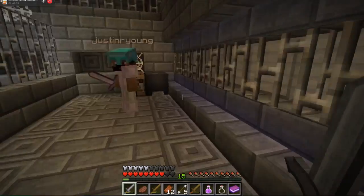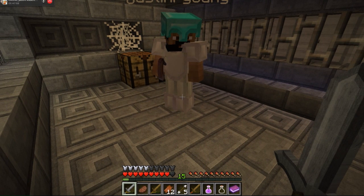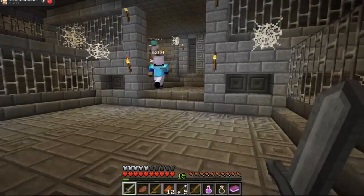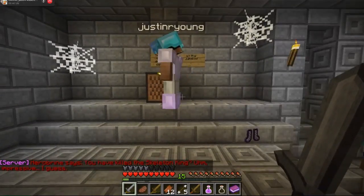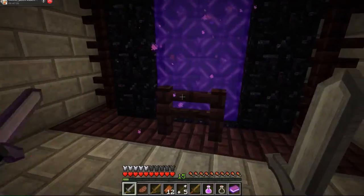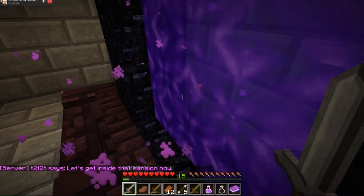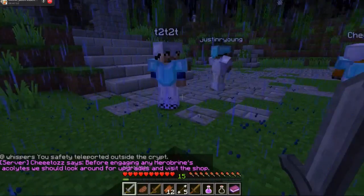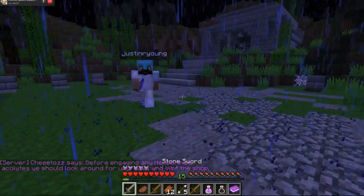Does anybody want an awesome sword? Yeah, I'll take one if you have an extra. Don't just use the bow — I'd use both. Does anybody need a golden helmet? Yeah, drop that disc in. We teleported outside the crypt. Nice. Let's go back to the shop.